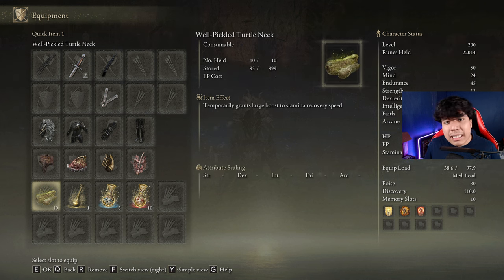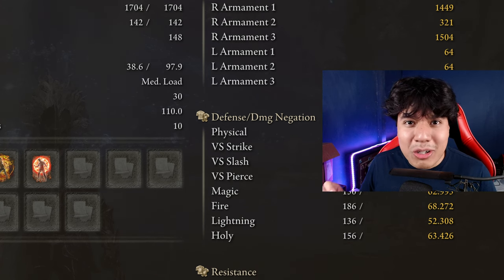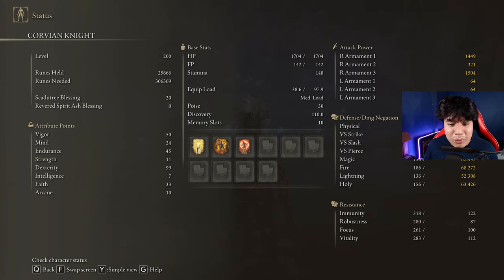This weapon consumes a decent amount of stamina, so be sure to craft some Pickled Turtle Neck to boost your stamina regeneration speed. In order to obtain maximum performance and have an optimal build, we are going to use 50 on Vigor, 24 on Mind, 45 on Endurance, 99 on Dexterity, and 33 on Faith.